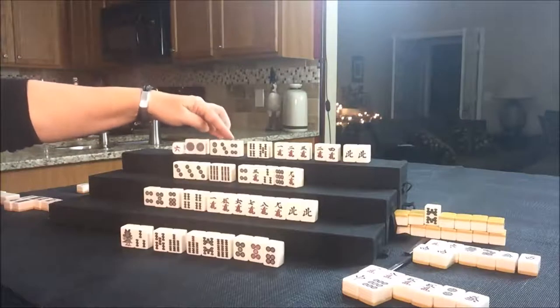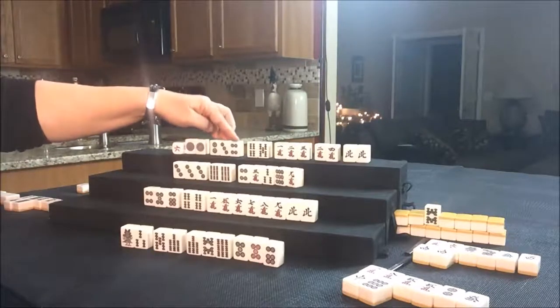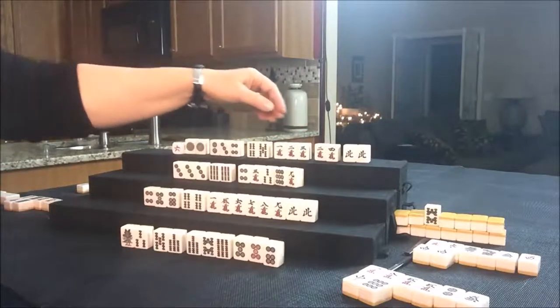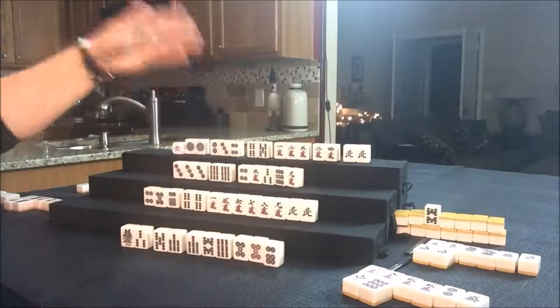There's a one Dot — that could be a pair tile for them. Pair ones: one, two, or two, three, four — four, five — one, two, three — two, four, North. They have too many pairs. We could have them play Pinfu and Reach. Pinfu is all Chis. Here's their two-sided wait. Let's get rid of the North.